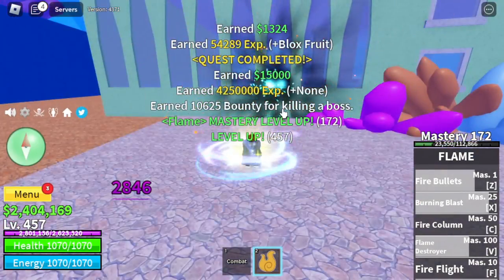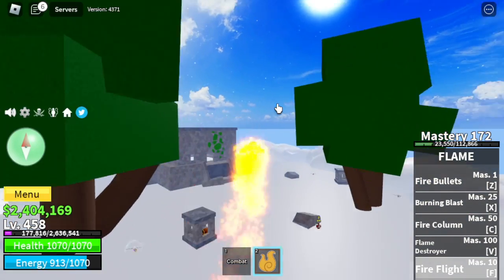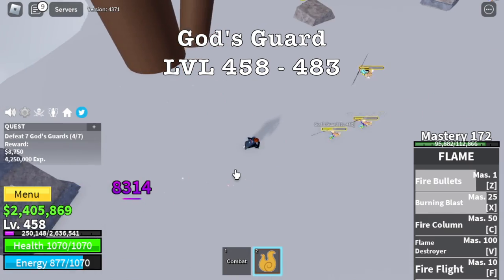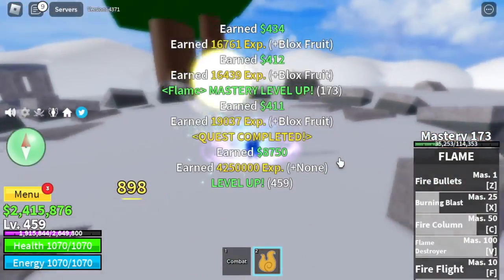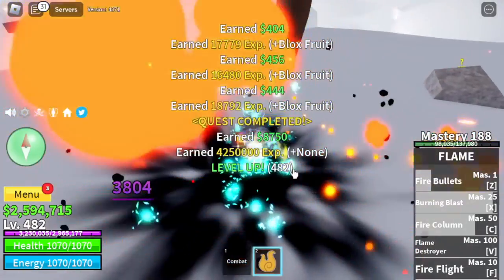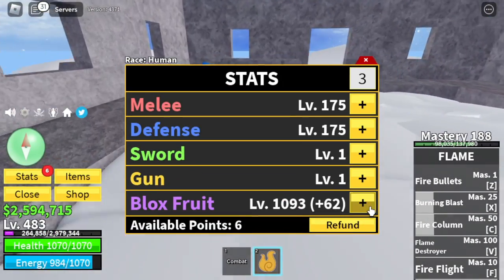Before heading to the upper yard, we're going to defeat God's Guards first. We grind here until level 483. It's very easy — just one full combo: Z, X, C, V skill, and that's enough. After that, we head to the upper yard. Here are the stats.